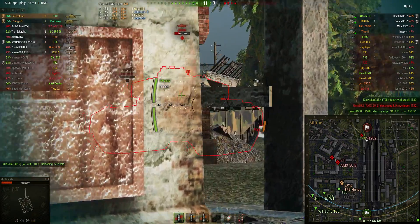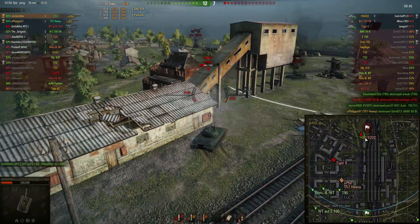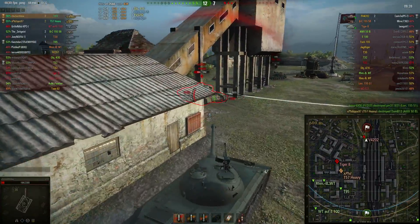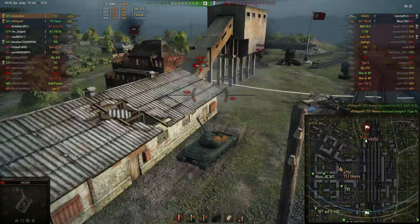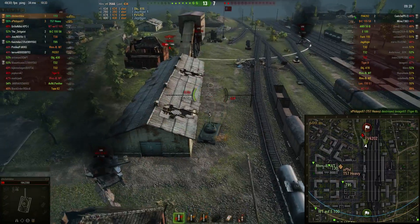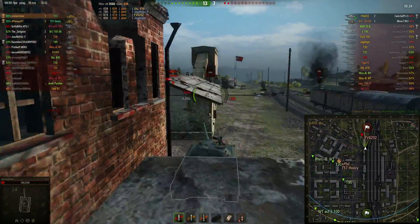I try to shoot his lower plate but he doesn't give me the angle. I shot the building — that was so bad. I don't want to load gold, but it seems like I have to. I look at my shitty shots here and there — the shots are just so bad, and this is one of the reasons I don't like this thing. It's just a combo I don't like, but sometimes it does work.